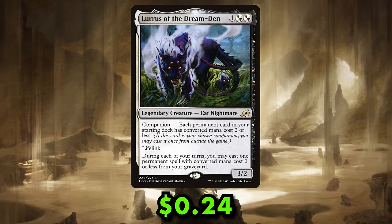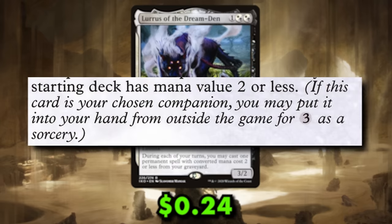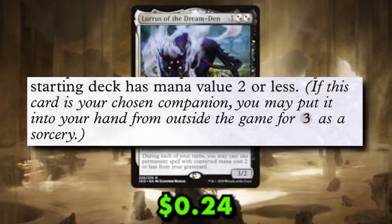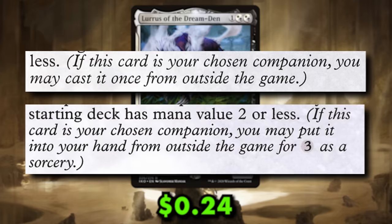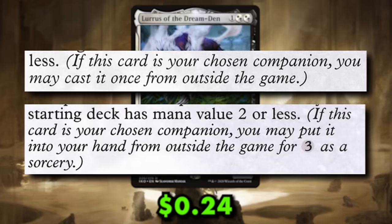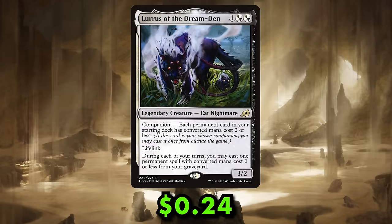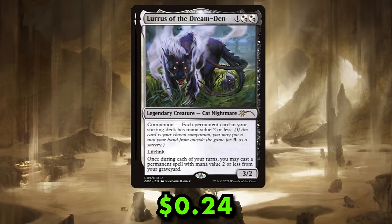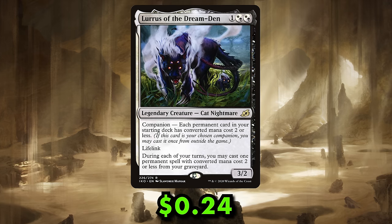Most importantly, Lurrus has the companion ability, which means you can put her into your hand from the command zone for 3 generic mana at sorcery speed. Her companion restriction is a strenuous one, especially for Commander: each permanent card in your deck must cost less than 3 mana. So in this pre-con, you won't find a Commander Sphere, a Sun Titan, or amazingly, a Zatalpa Primal Dawn.